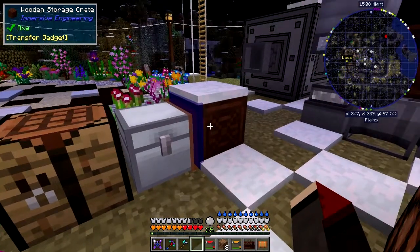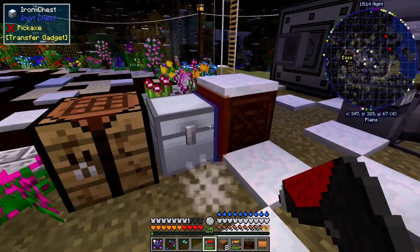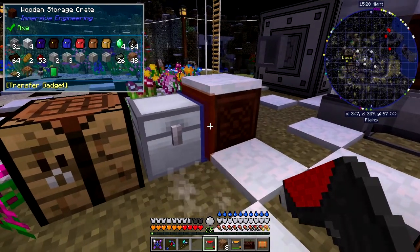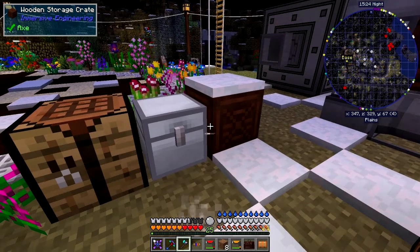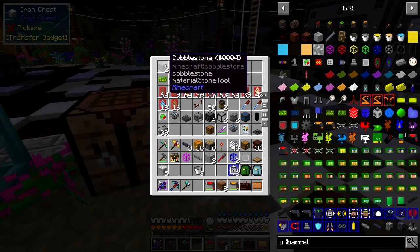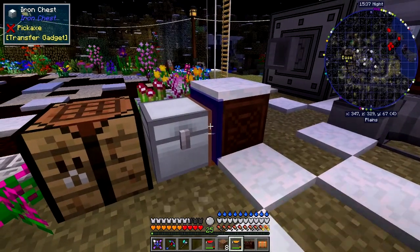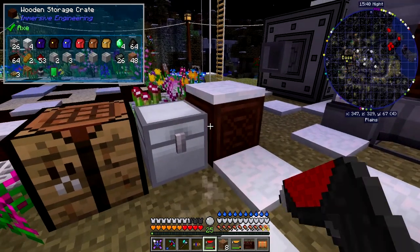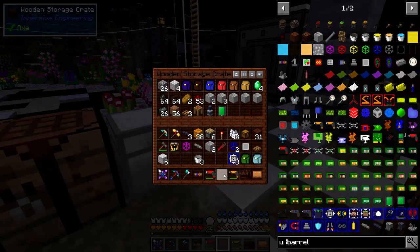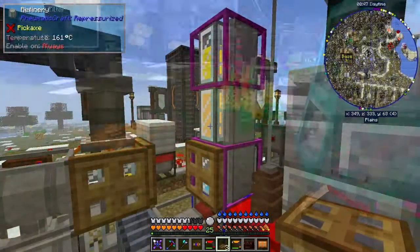We've got a little bit of space in this chest. You take the transfer gadget and right-click the interface between the two — you've got a blue and a red/orange side. Using the configurator you can right-click to swap which side is input and which is output. It's not filtered in any way — if I right-click it now you'll see stuff coming in very slowly from the adjacent chest. So it's an early form of automation. Shift right-click to remove it.